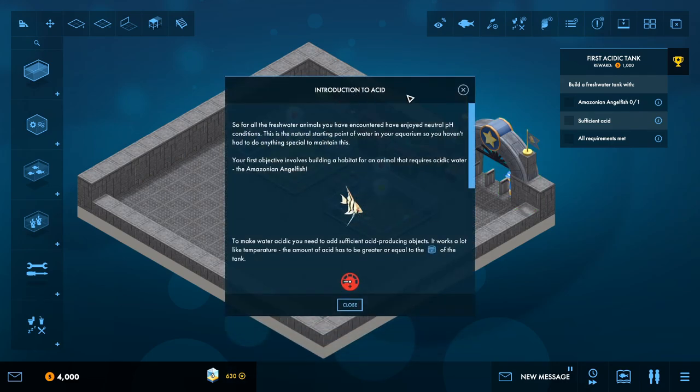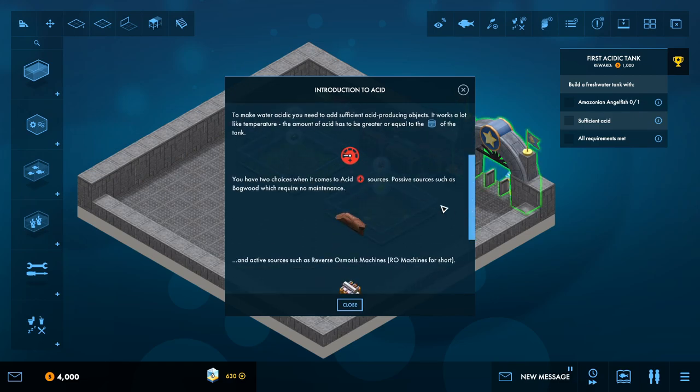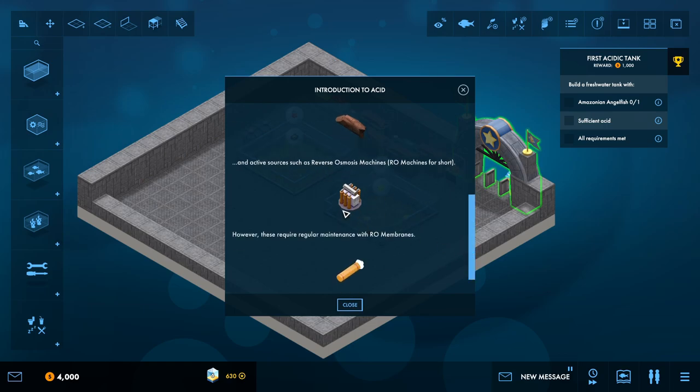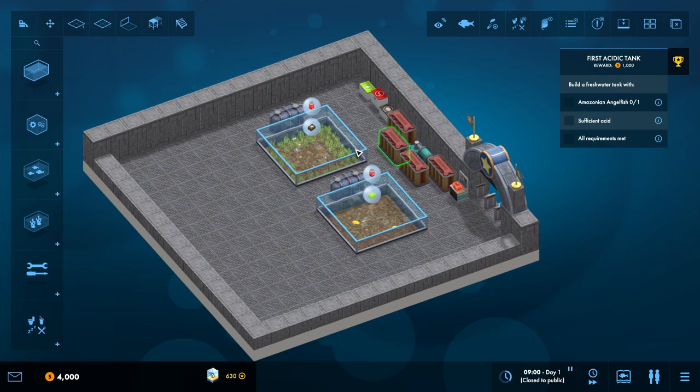It also introduces acid and pH into the tanks, which is a new thing in the freshwater expansion. The first objective is to build a habitat for an animal that requires acidic water: the Amazonian angelfish. It works a bit like temperature and there's a few things we can do. We can add acidic sources - passive sources such as bogwood - and then you've got the RO machine as well, but the RO machines require maintenance. So we're just going to whack some stuff down and see what happens.